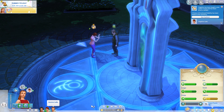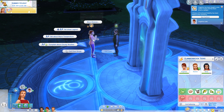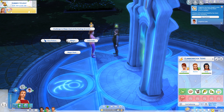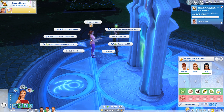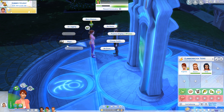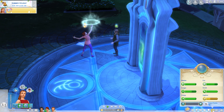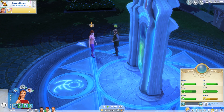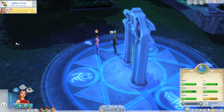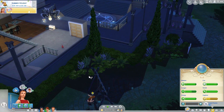How are you doing in terms of your... you need to use scrubberoo on yourself, if you have it. Oh, wrong Sim — you do have it, because I knew one of the sisters at least had it. You need some fun before you can do anything. But look at that — that swing helps really quickly, because that's the swing that came with Island Living and it's got higher fun than the swing that came with Seasons.